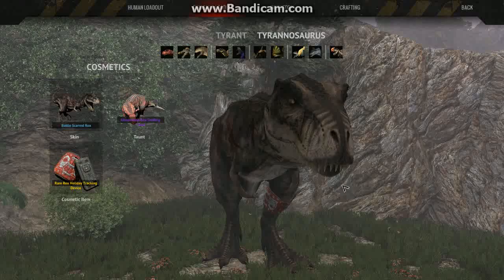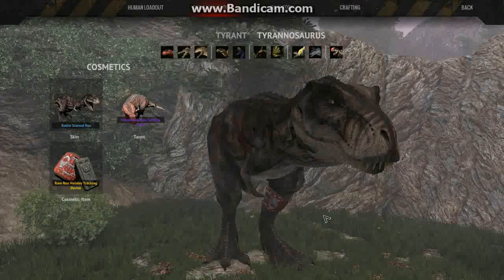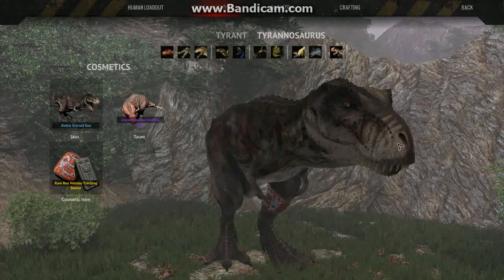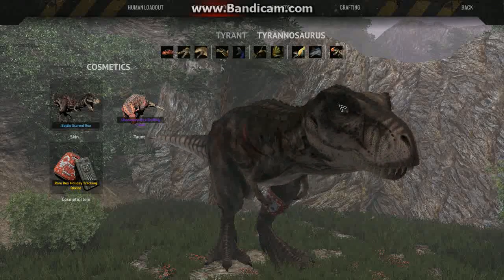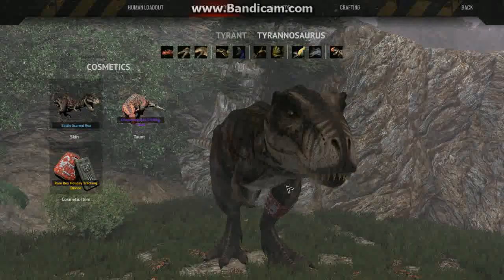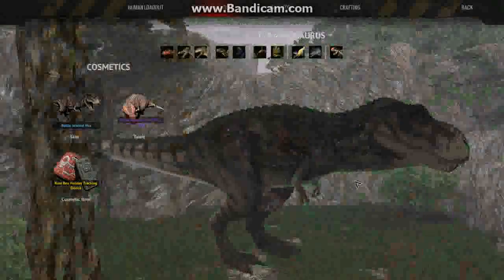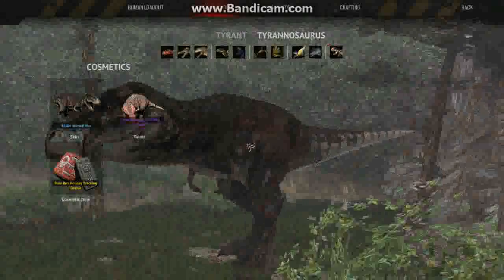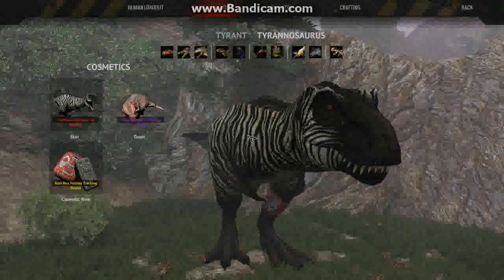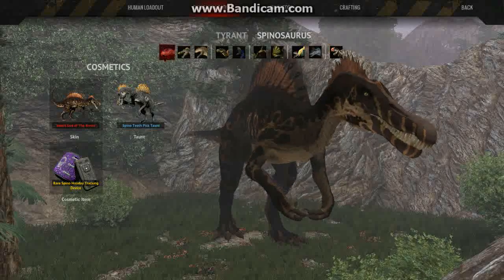Because a lot of games with skins do this — they change the model to where it looks more interesting. In my Top 10 Worst Skins video, I said that maybe this Rex should lose an eye, or have one arm, or missing teeth — something that really looks like this Rex was put through hell. And that's just one thing this game doesn't do very well: change the models of the skins.